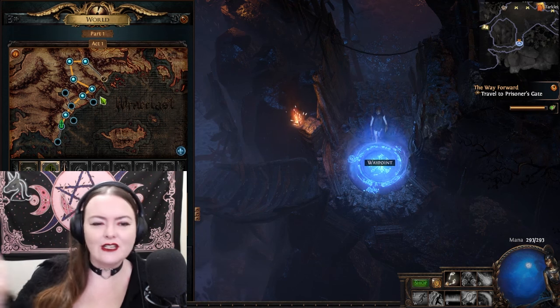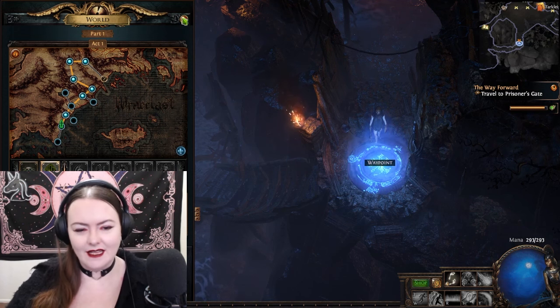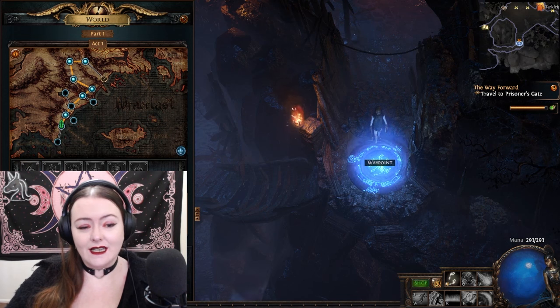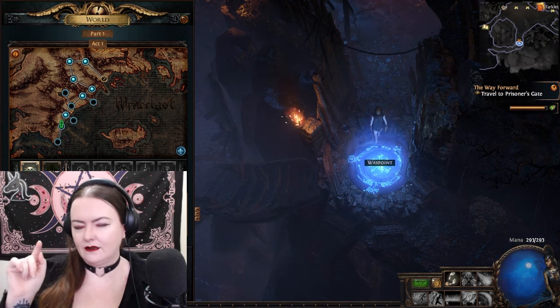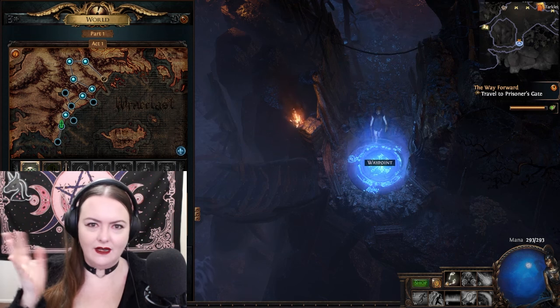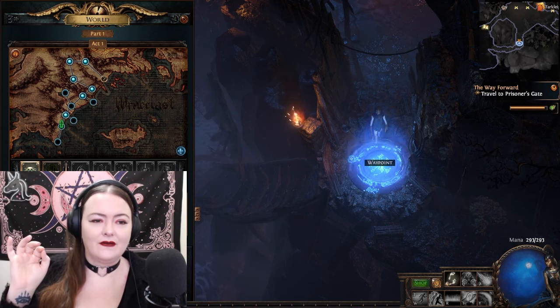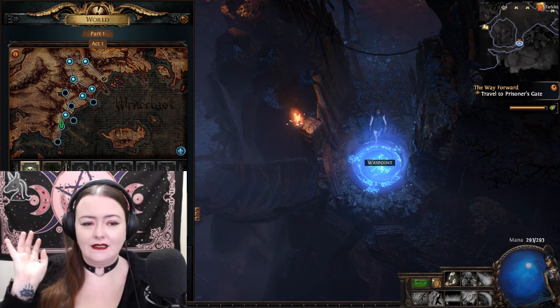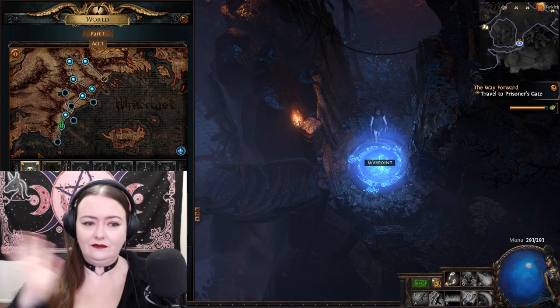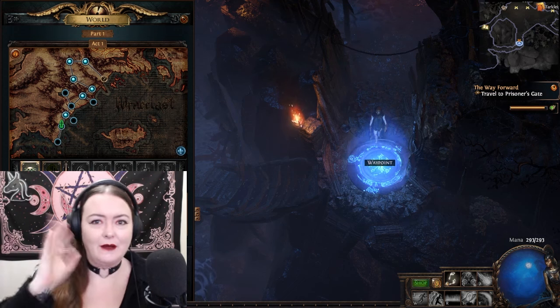We're basically doing a full clear of every single spot. I'm looking forward to finding a new city or something. We've done the stack of quests already. We've got the Way Forward and the Lord's Labyrinth — I think that's the overarching one. We've got one out of six, so I'm not sure where the next stage is or if I've missed it. The first one we've done is the prison, so I'm kind of hoping it's just like one per act.